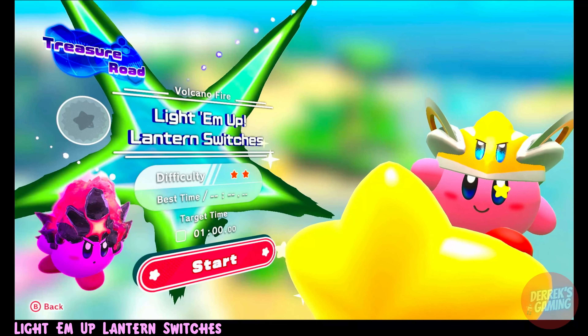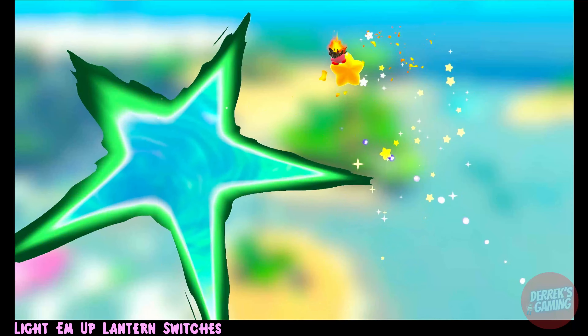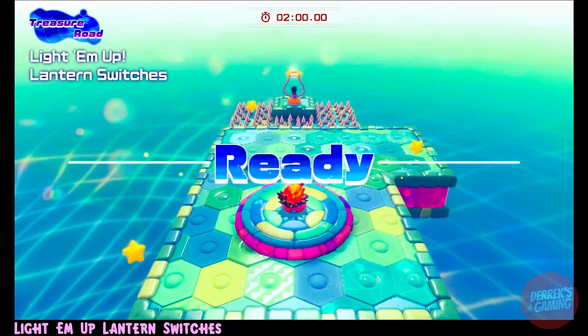The strategy for this stage is pretty straightforward. We will mostly use our fire ability by tapping B and avoid using the channeling attack until the final section of the stage. This will allow Kirby to hit the lanterns faster and continue to move as you progress through the course.